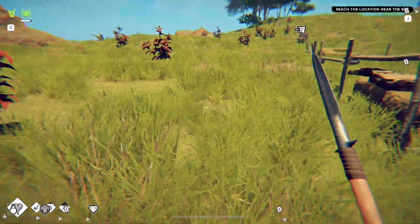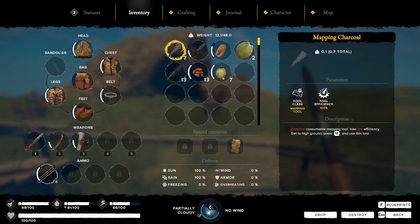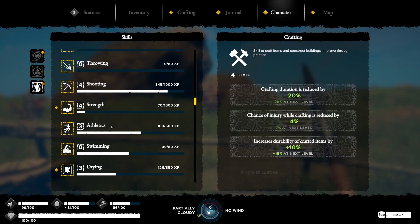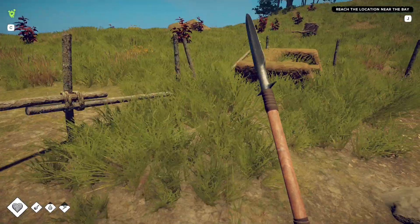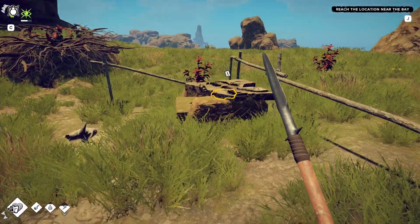Anything of interest here? Yes - that thing. We read a book the other day. If you go to character and look under Athletics, each of the skill trees has two boxes at the bottom which are books you can find. This was the book we found - we read it, it took 10 hours, and it gives us 50% reduced fall damage and injury. So there are two skill books per skill tree - a lot of books to find.